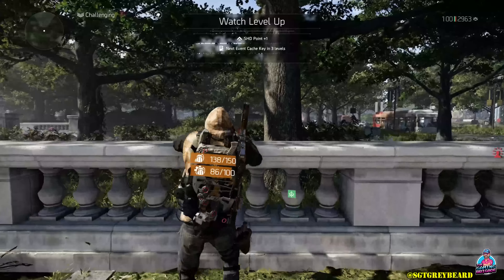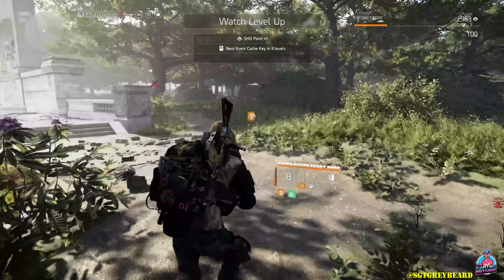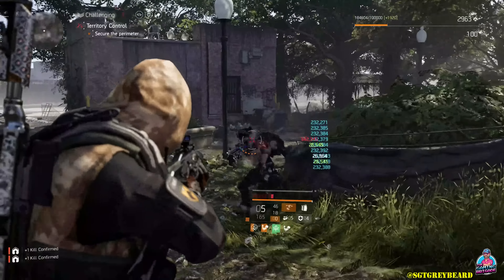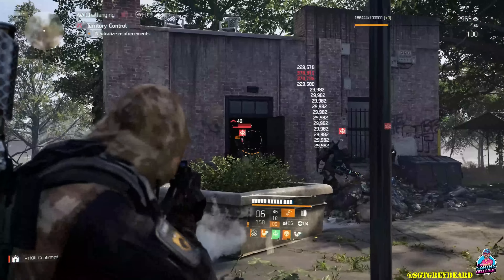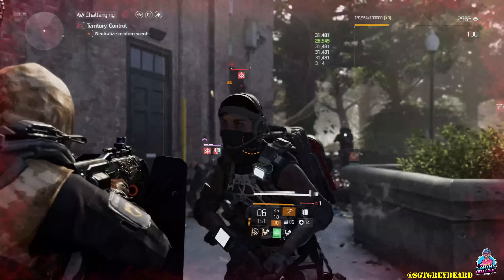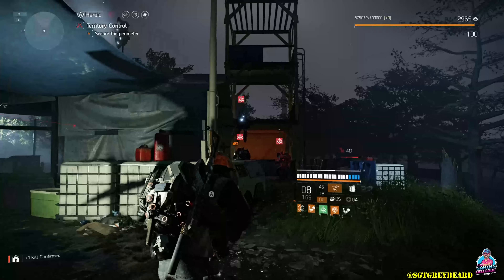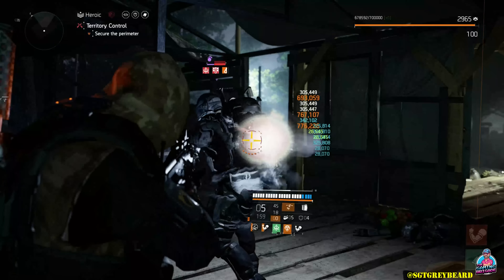Now, I want to show you exactly what you need to look for on your screen when it comes to gaining those event apparel keys. As I load into the game, I did wind up gaining a shade level and you can see at the top it says next event cache key in three levels. So right now I'm at 2963 — that means by 2966 I should have one. Always make sure you keep an eye on your shade level because there are some times in this game you will get a notification that you have received the key. My recommendation is to immediately check to make sure it's in your inventory. If not, I will show you a workaround to make sure you get it.